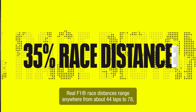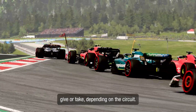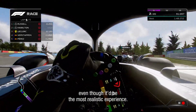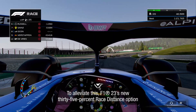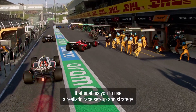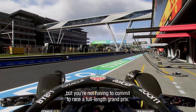Real F1 race distances range anywhere from about 44 laps to 78, give or take, depending on the circuit. When you're playing a video game, you might not want to commit to a full Grand Prix, even though it'd be the most realistic experience. To alleviate this, F1 23's new 35% race distance option creates an ideal balance that enables you to use a realistic race setup and strategy where tyre wear is still crucial, but you're not having to commit to race a full-length Grand Prix.